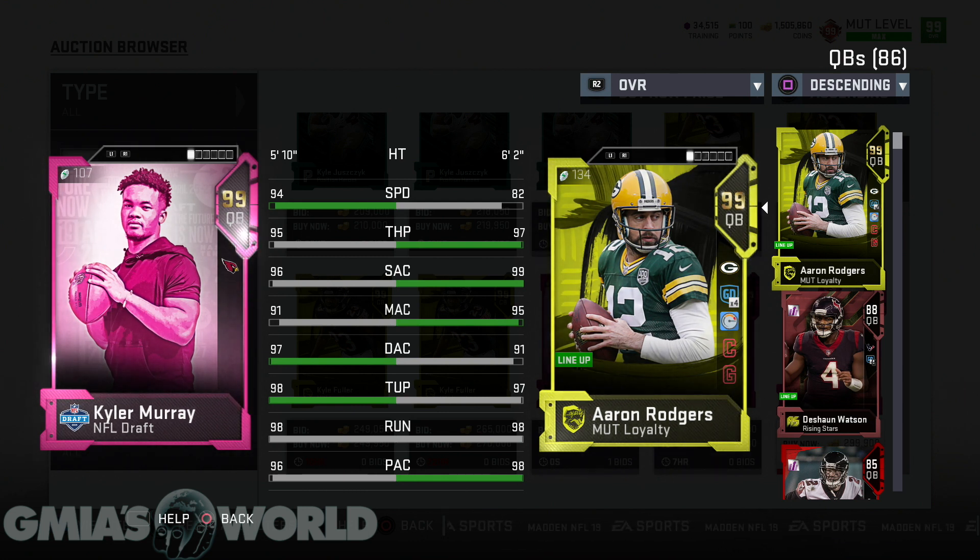Specifically right now with Face of the Franchise, Kyler Murray is somebody I would absolutely go after as opposed to Patrick Mahomes. If you still think Patrick Mahomes is better than Kyler Murray going into your franchise — as a rookie they're probably not going to give him a lot, but he's going to have the opportunity to be very fast and get those upgrades very quickly. So in conclusion, who would you rather go with — Kyler or Patrick Mahomes? Leave it in the comments. Be sure to subscribe and follow me on Twitter, Instagram, and Facebook at GmiasWorld for more Madden 20 updates.